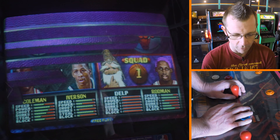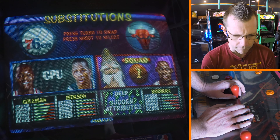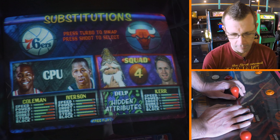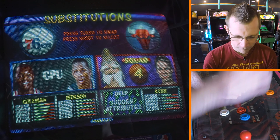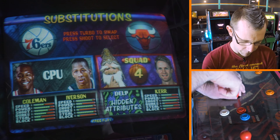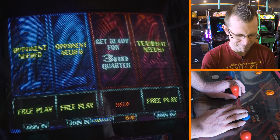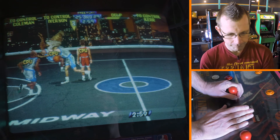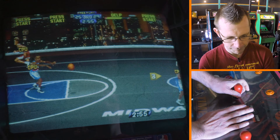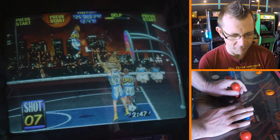Dennis Rodman is more known for playing for the Spurs and changing his hair. Pippen's in the game — oh, we can use Steve Kerr, current coach of the Warriors. He's very short, he can shoot the three, and he has no interest in defense whatsoever.